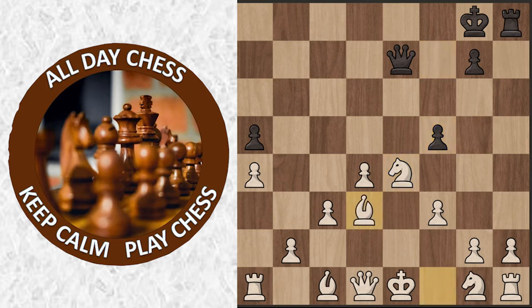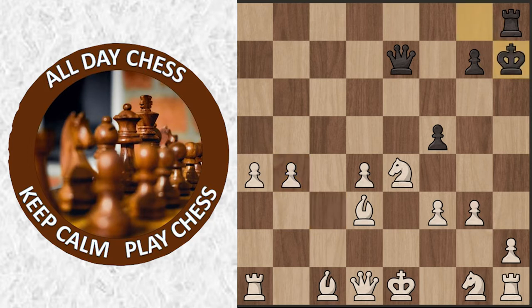Then there's bishop d3, king h4 — a small check — and then g3, and back queen e7. Now b4, Mr. Beast is trying to trade off stuff. Generally when you're up material, you want to trade pieces, not pawns. But since Mr. Beast is up so much material, he can afford to do this. A takes b4, c takes b4, and king h7.